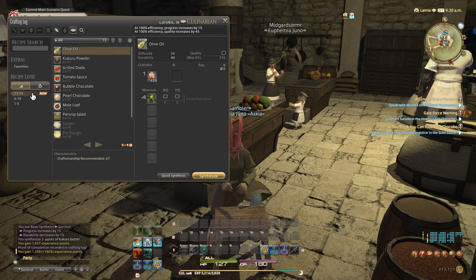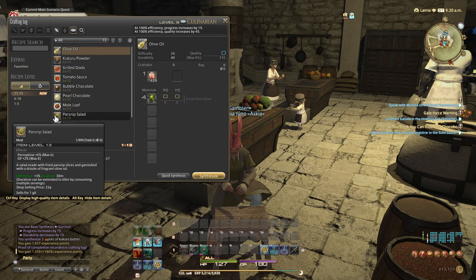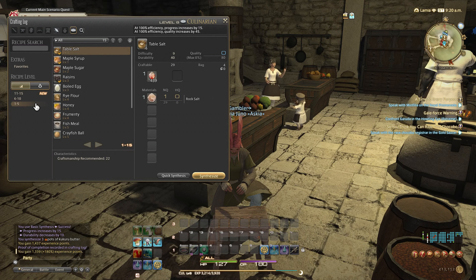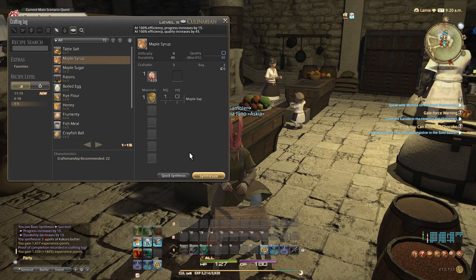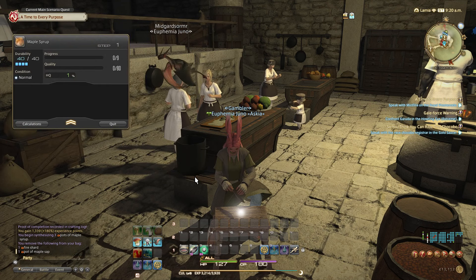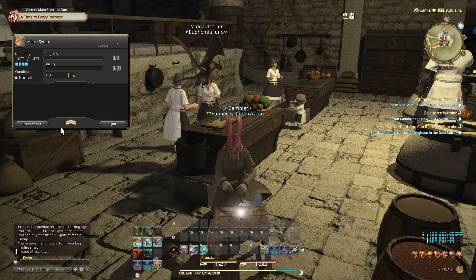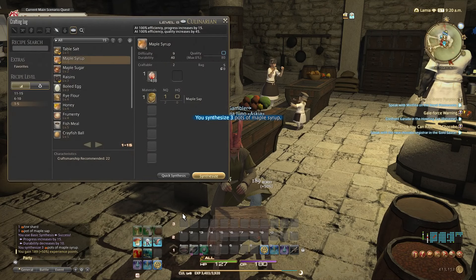We got new recipes: grilled dough, dough pie, grilled carp, mole leaf. Can we buy beeswax? We can make maple syrup though. Let's synthesize — I think we have maple syrup, but we should just make one for the sake of leveling up. Nice!